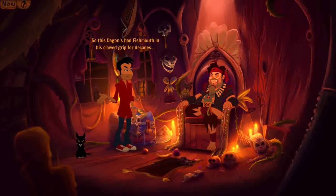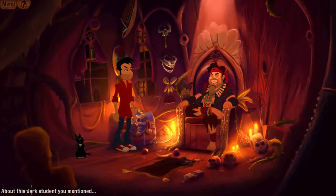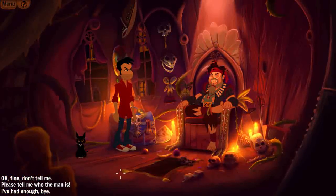'So Dagon's had Fishmyth in his clawed grip for decades. He's the mayor then?' — 'Worse than that, if you can imagine. But this is all hearsay, since most people have been avoiding Fishmyth for years.' I ask about contacting his dark student friend. 'Different cell phone carrier?' — 'That, and little to no reception.' He says he's on the fence about sending me, adding: 'Men in red shirts are notoriously unlucky.' — 'Stop reinforcing the stereotype.' — 'Is this about money?' — 'Money? No. I always seem to end up working for free anyways.'